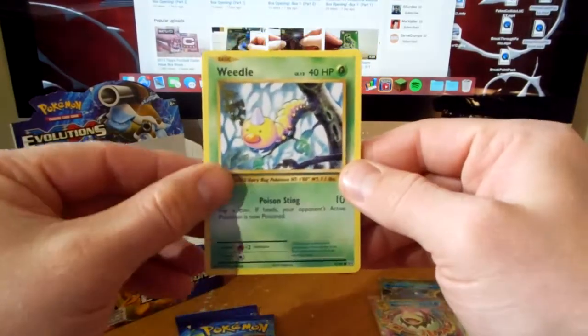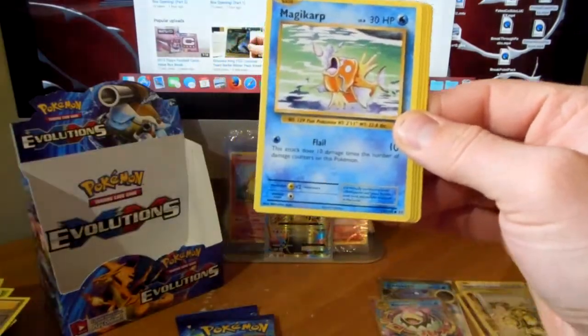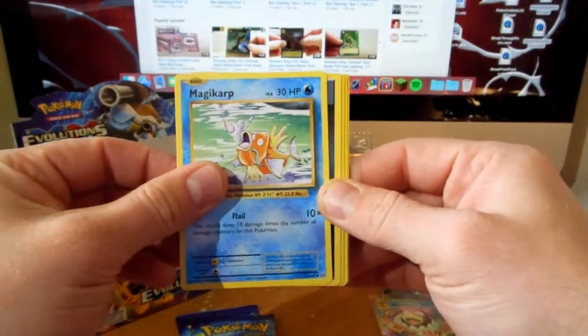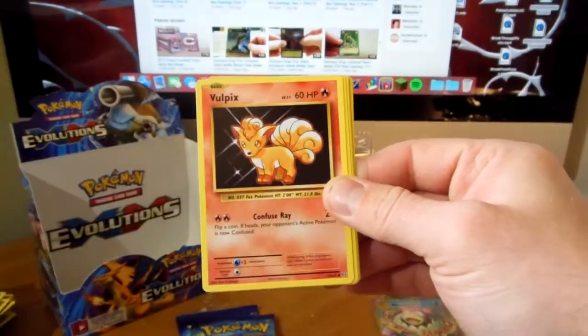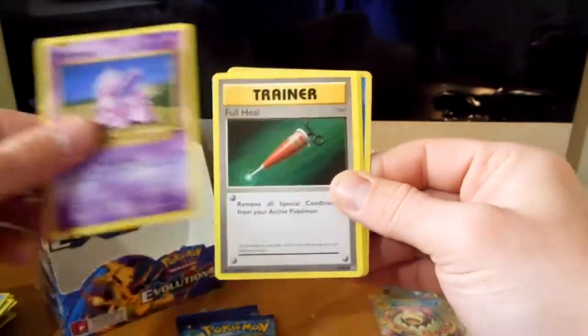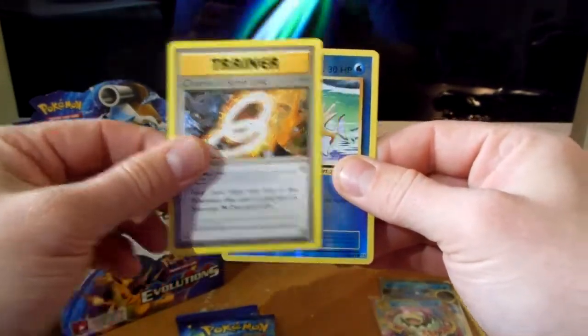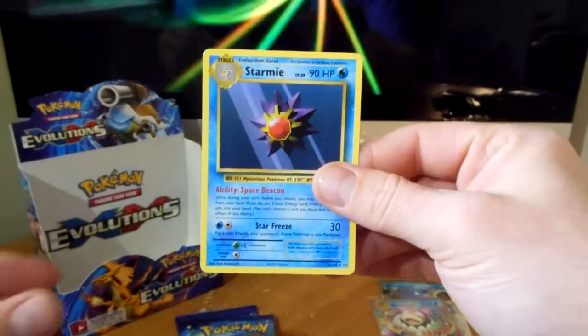Weedle - again I'm mixing up my piles. Weedle, magikarp, darkness energy, vulpix, nidoran, full heal, kakuna, charizard spirit link, magikarp, and a starmie.